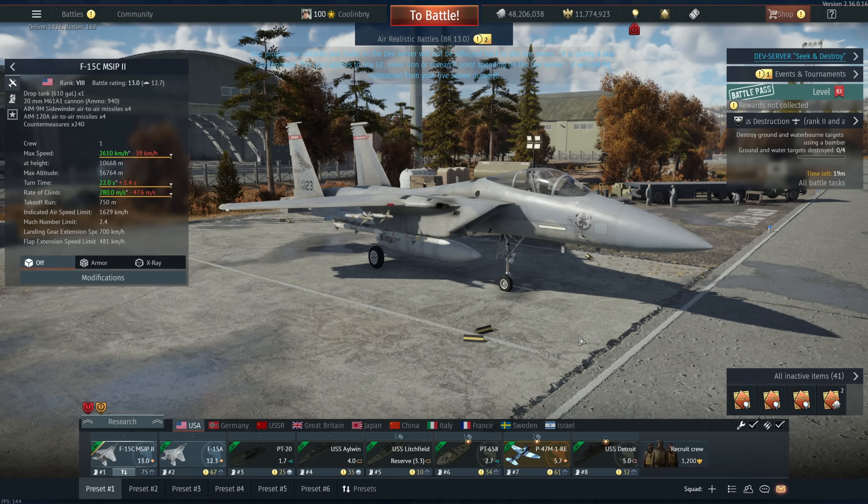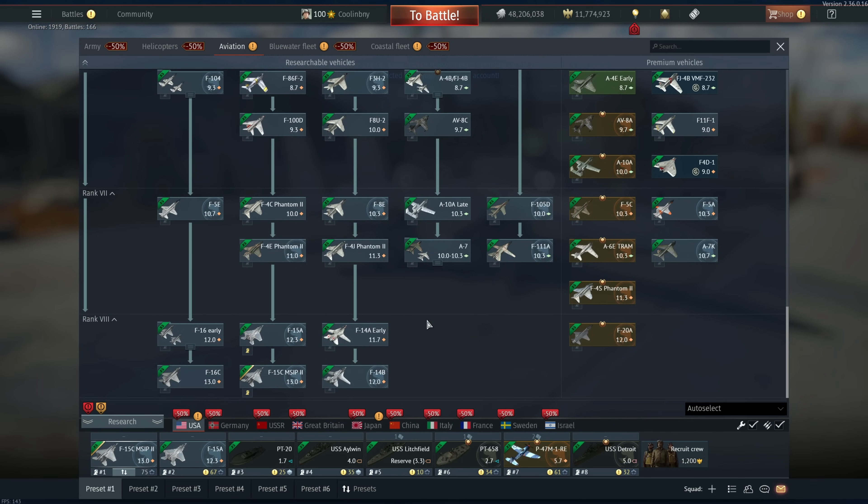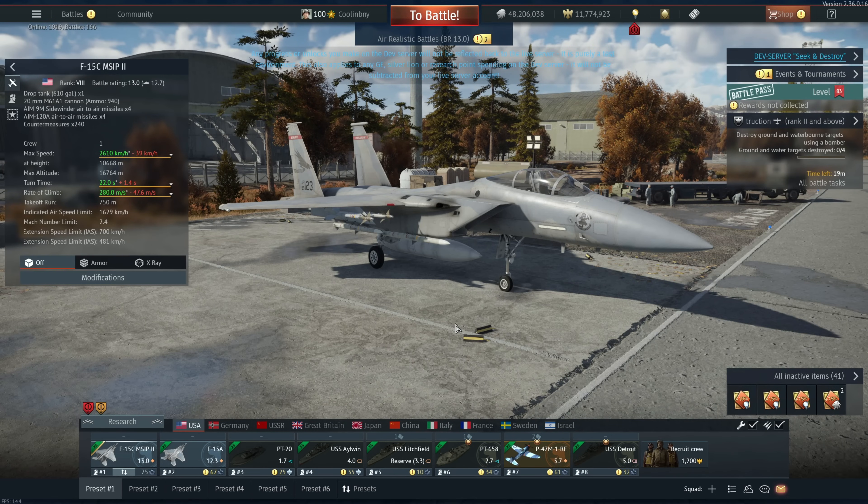Hey everyone, Tankenstein here. In this video I've got your first gameplay and overview straight from the Seek and Destroy dev server for the F-15C MSIP 2. This is a currently rank 8, battle rating 13.0 fighter in the American air force's tech tree, coming right after the F-15A, and is essentially an overall upgrade in a few different ways.